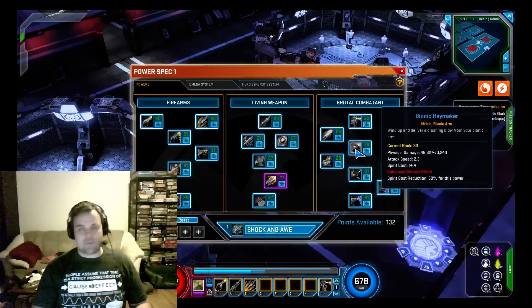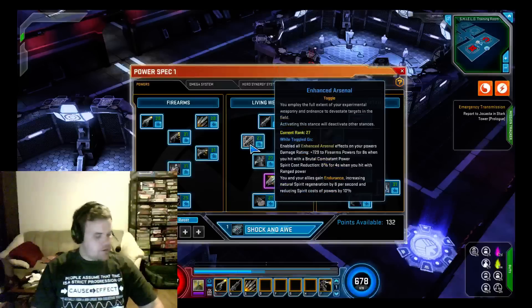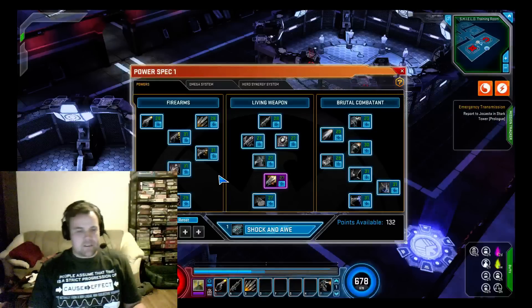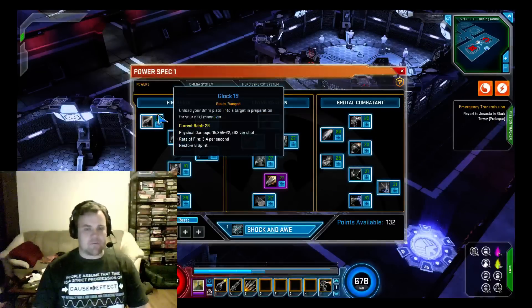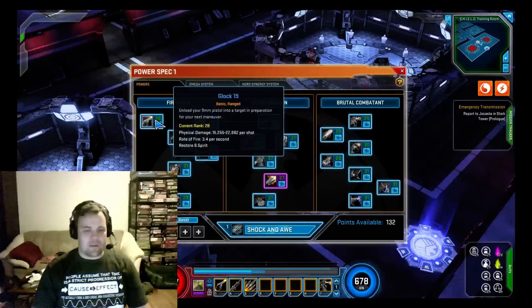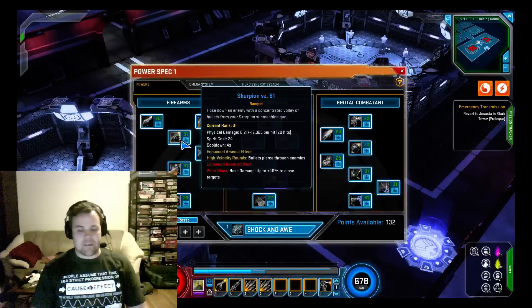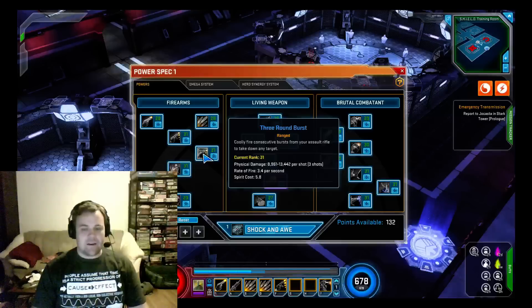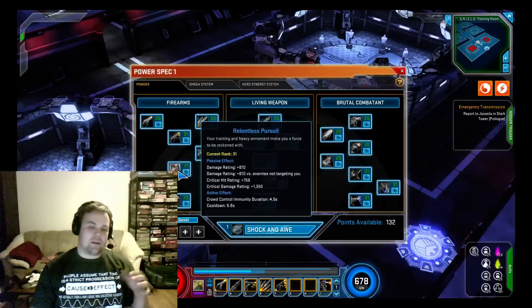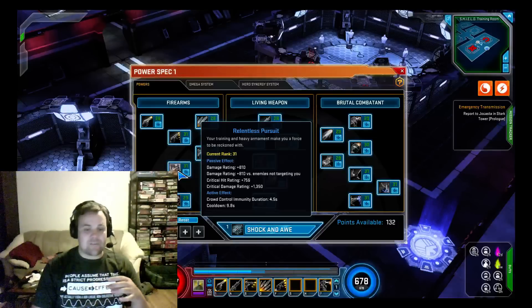The vast majority of his powers are physical — I think a couple might be energy but they're pretty much all physical. I'm going to go through each one so you can see what it looks like and what it does. I'll go in the order of the trees. First I'm going to put Enhanced Arsenal and Bionic Combatant up so we can see each individually. Starting with the basic Firearms tree — we've got the Glock 19, Suppressing Fire, the Scorpion — the cooldown was reduced a lot, which is really cool — and then Relentless Pursuit.